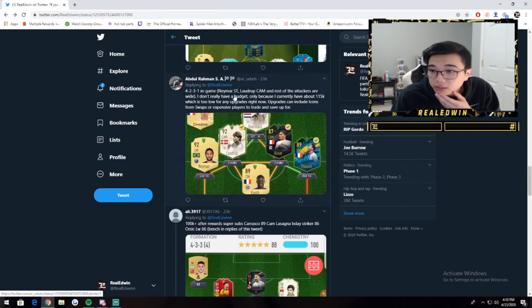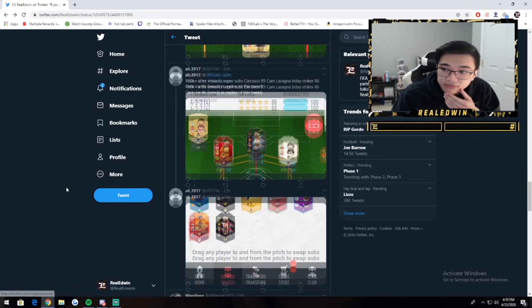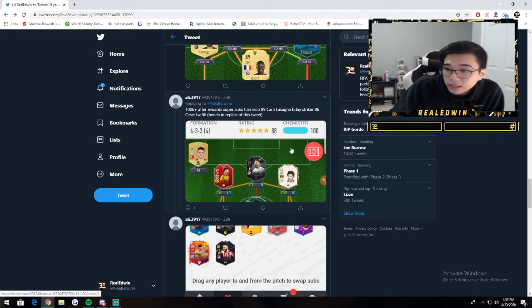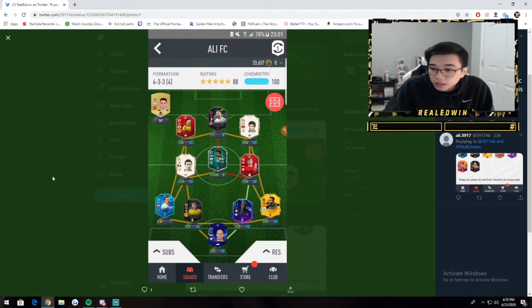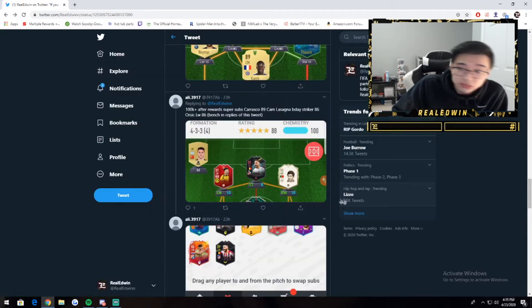4-2-3-1, Neymar striker, light drop CAM. The man typed a whole essay so I'll look at it quick. 4-2-3-1 with Kante and Alwar CDMs, which is okay. Overmars — Neymar striker, central CAM, that's not bad. Defense is very solid. I don't know how good Alvin is but as an untradeable it's alright. Maybe get Birthday Di Maria if you could. 100K plus after rewards — Carrasco 89 CAM, Birthday striker Lorsage 86. This is a good team. Sancho's good, Figo's okay, Werner's great, defense is solid, Haji's pretty good, Acuna's great. Three guys off-chem, pretty solid team. Bruno on the bench — decent bench as well.